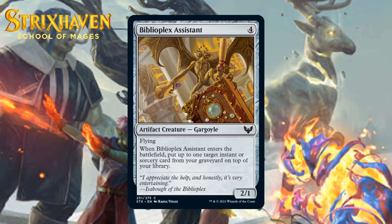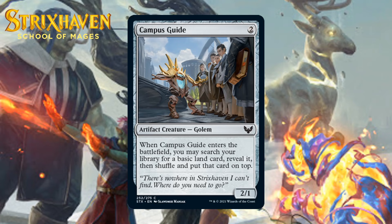Now let's move to artifacts. First, it's Biblioplex Assistant, which for four generic mana is a 2-1 artifact creature gargoyle at common with flying. When it enters the battlefield, you put up to one target instant or sorcery card from your graveyard on top of your library. This is an all-right way to get back a powerful spell, and the creature you get isn't the most disastrous thing ever — it may even be able to attack in the sky. But remember, putting a card back on top is way worse than putting it into your hand. Still, this will make the cut often enough to be a C-. Next, it's Campus Guide, which for two generic mana is a 2-1 artifact creature golem at common. When it enters the battlefield, you may search your library for a basic land card, reveal it, then shuffle and put that card on top. This is kind of comparable to Biblioplex Assistant — passable stats and it can fix for you, but again, you're putting the land on top of your library, not into your hand, which is substantially worse. Still, if you're trying to do some splashing, this will help you do it. If you're not splashing, it probably isn't worth playing. I'm giving it a C-.